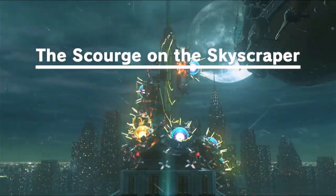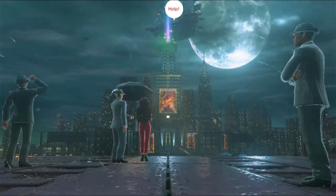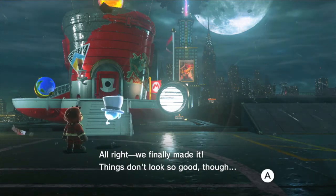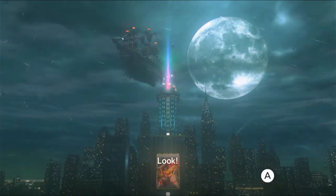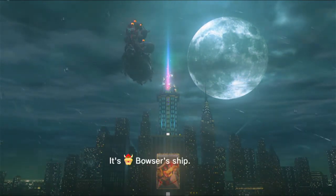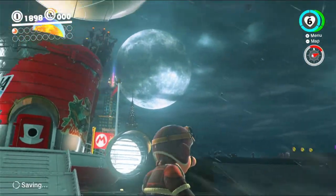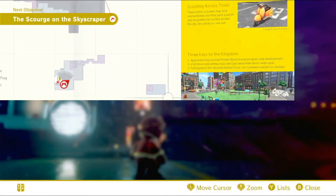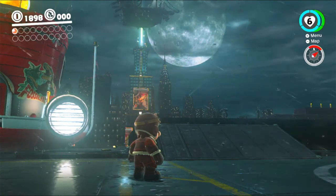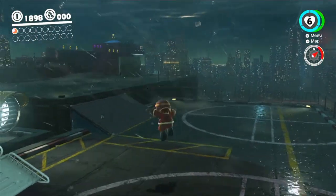The scourge on the skyscraper. We finally made it. Things don't look so good, though. It's Bowser's ship. This is a place we've seen before because we've actually got a flag over there, but we can't use the flag at the moment because the main story has to happen first.